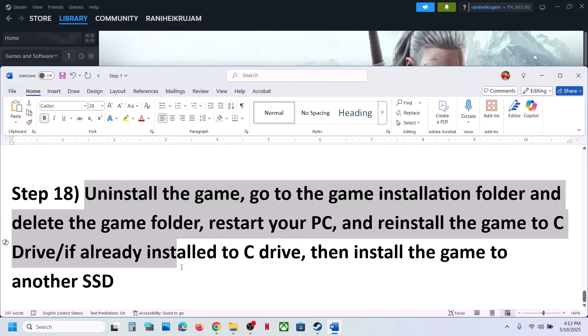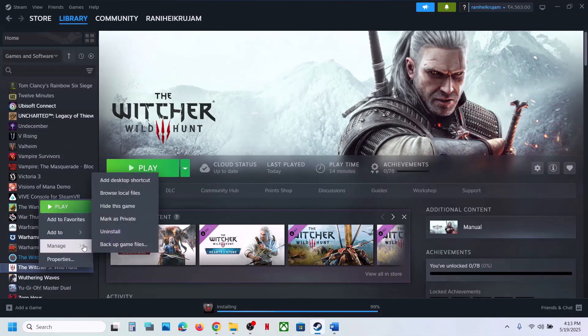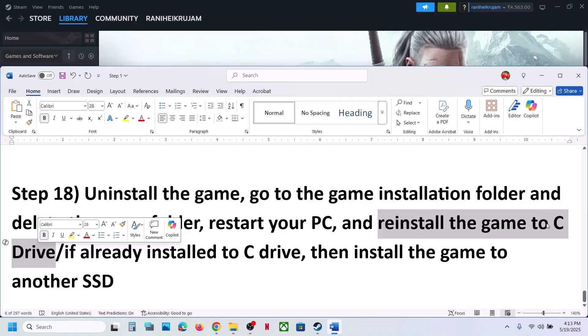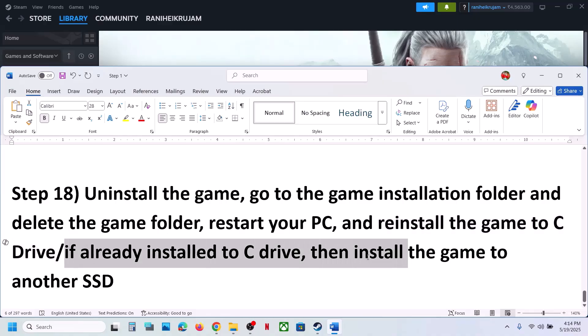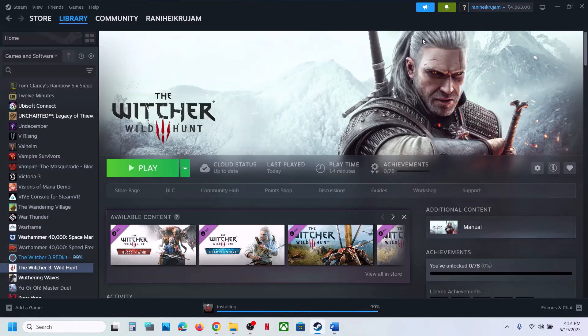The last step is to uninstall and reinstall the game to a different drive. Right click on the game, select Manage, click Uninstall. After uninstalling, go to the game installation folder and delete the game folder. Try installing the game to the C drive — if it was on D, E, or an external drive. If the game is already on C drive, try installing it to another SSD. One of the steps shown in this video should help you run the game successfully on your Windows computer.